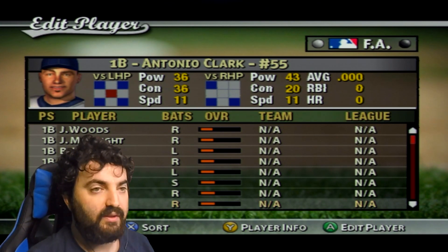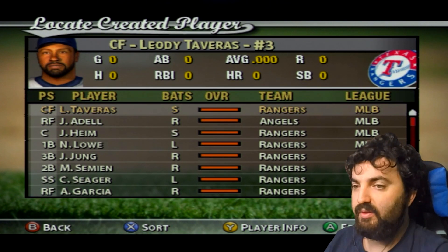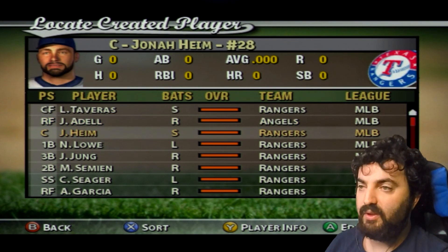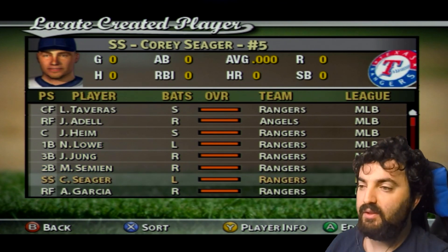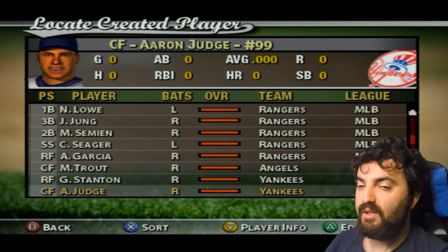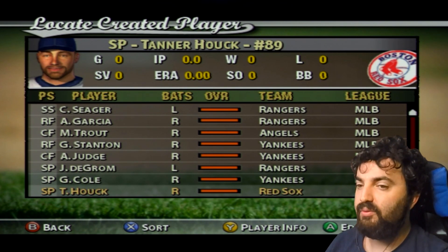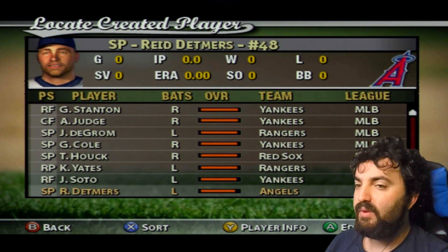With that out of the way, let's look at some of the players I created from scratch: Leo de Traveris, Joe Adele, Jonah Haim, Nathaniel Low, Josh Jung, Marcus Simian, Corey Seager, Adolis Garcia, Mike Trout, Giancarlo Stanton, Aaron Judge, Jacob deGrom, Garrett Cole, Tanner Houck, Kirby Yates, Juan Soto, and Reed Deммers.